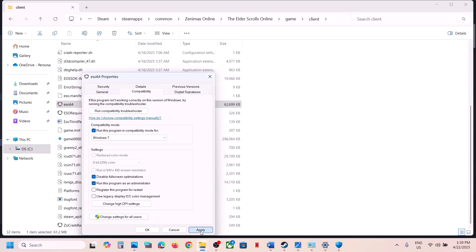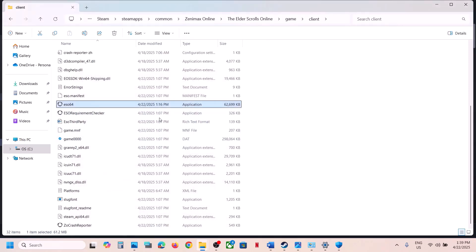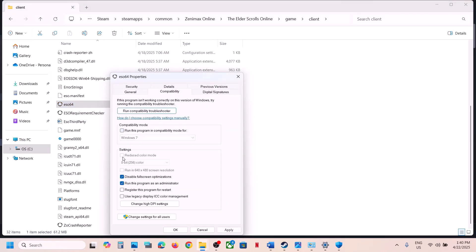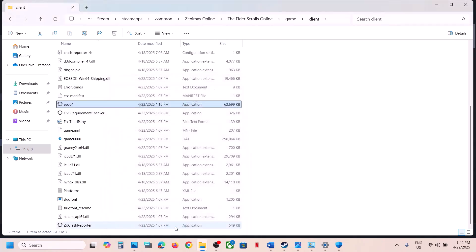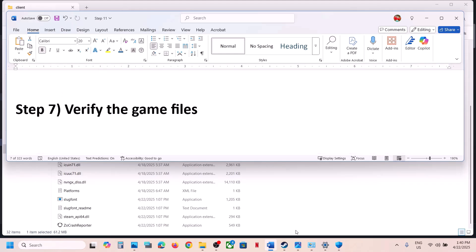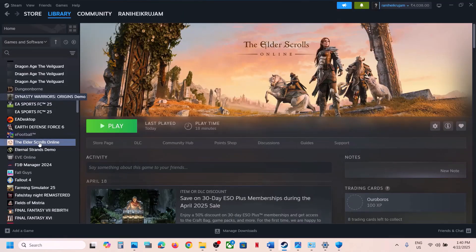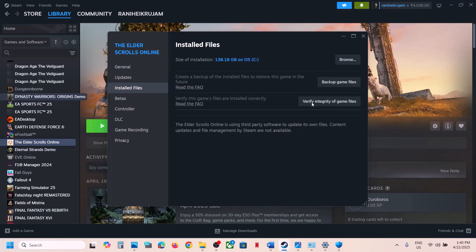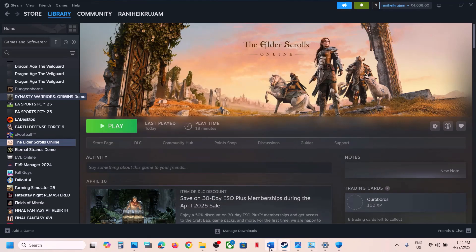Also check Disable Full Screen Optimizations, hit Apply, click OK, and double-click to launch. If still not working, uncheck those boxes and follow the next step: verify the game files. Right-click the game, select Properties, go to the Installed Files tab, and click Verify Integrity of Game Files. Once verification is 100% complete, launch the game and check.